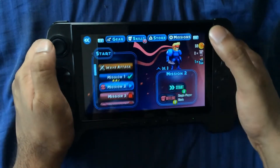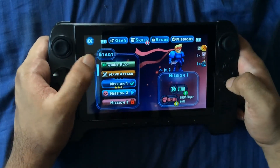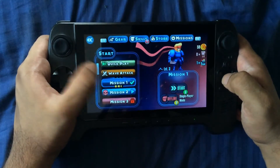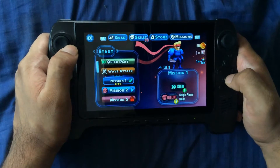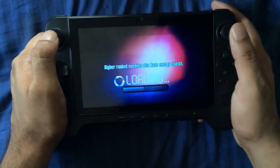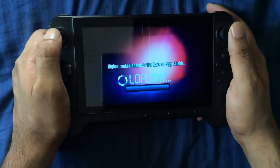Let's get into the first mission. This does have some variances in mission types — on the top here you can see it has a wave attack mode, which is basically similar to a horde mode where a bunch of enemies keep coming at you.